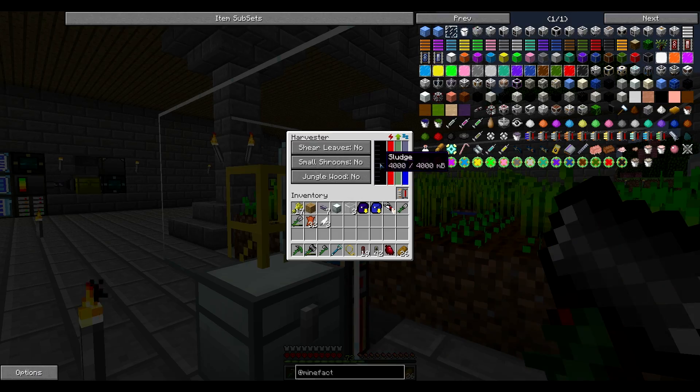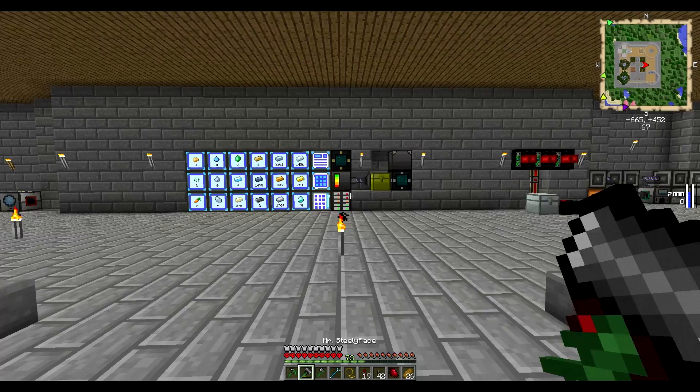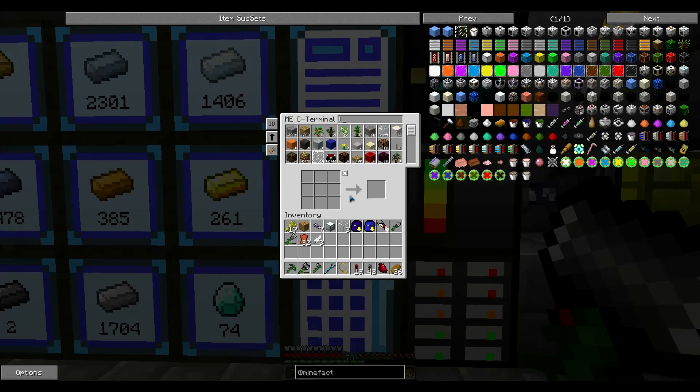Hey guys, I'm back. I just noticed that the harvesters are full on sludge, so we need to do something with that. I think I made another liquiduct. We are going to get the sludge in a sludge boiler, I think it's called.